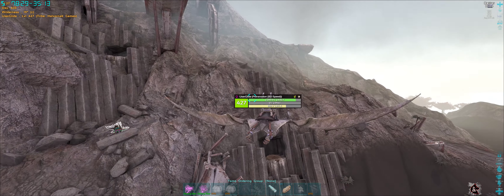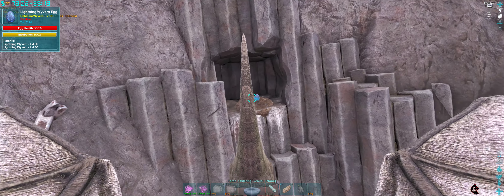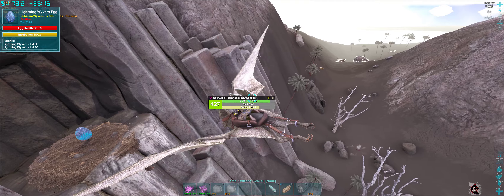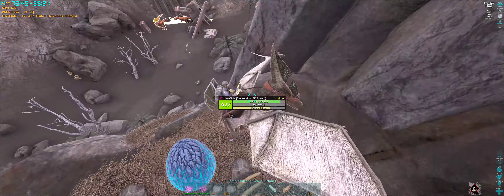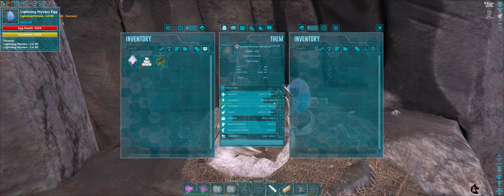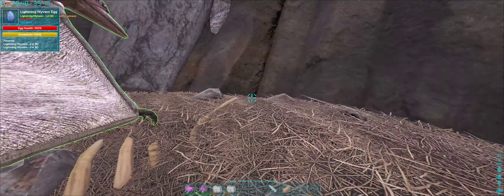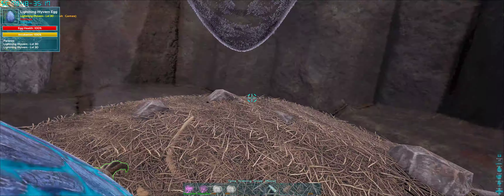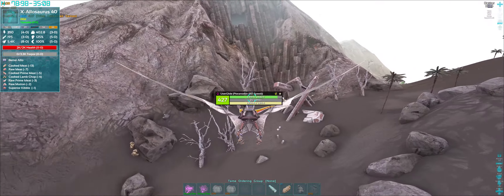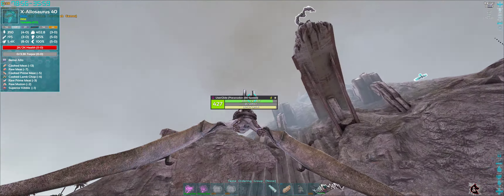There's a nest in that one down there. What's the egg? It's a level 30 lightning wyvern egg. Wow. Well, we're going to grab it anyway because it won't respawn unless I take the egg. So just have a quick look round, make sure your stamina is on full on whatever dino you're going to run on. Now we're going to grab the egg and then we're going to run while there's no wyverns around.